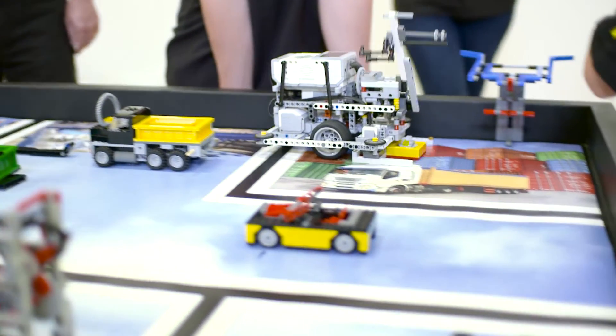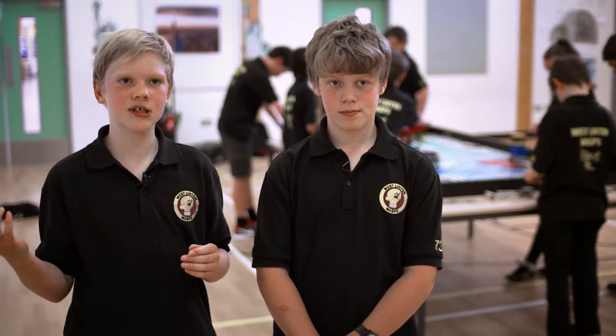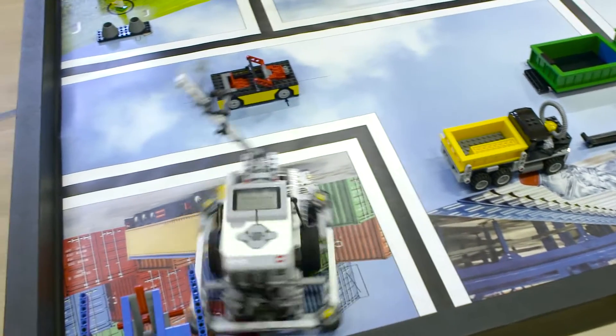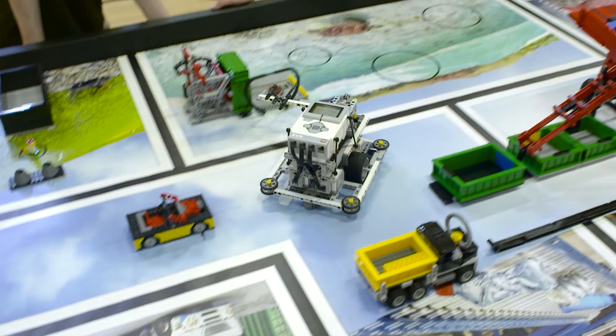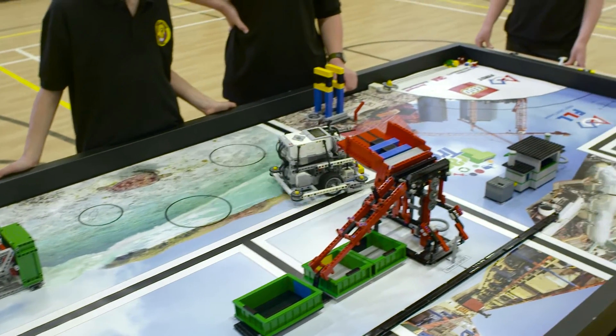Whilst lifting the truck, we can also collect the toy plane, which you can bring back to safety for an additional 40 points. Also on this mission, we collect the compost tray, which is great because then we get 80 points for bringing the compost back to safety ejected.